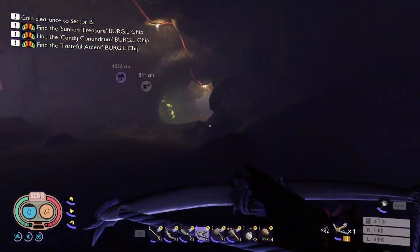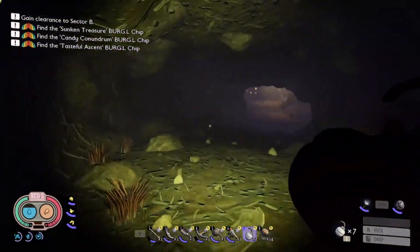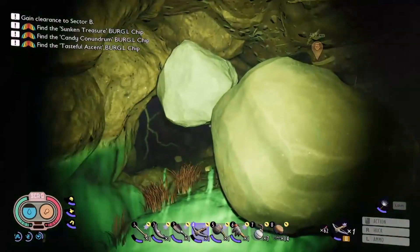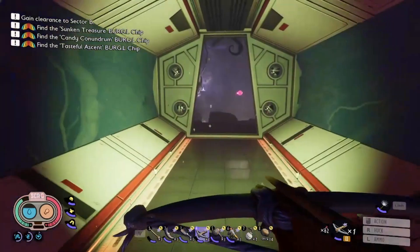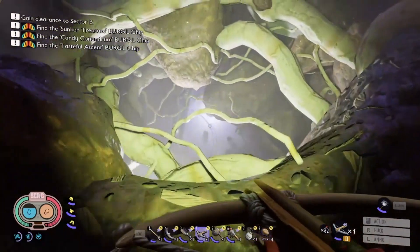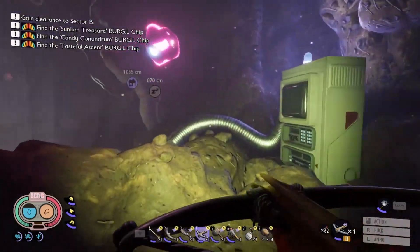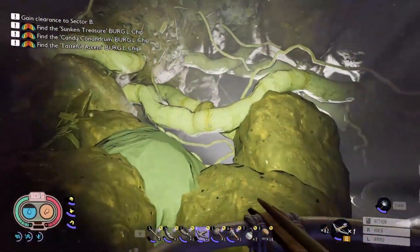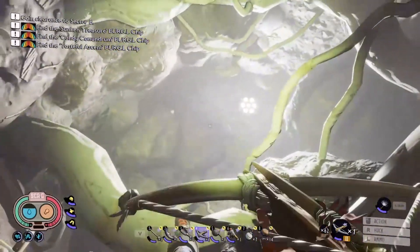Let's hit that bomb spot before I forget. All right, here we go — bam! Time to hit section A. There's a hole here which I'm tempted to jump into. Some raw science here, and there's a tube that leads down. All right, we're doing it!